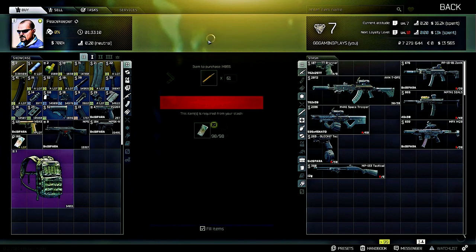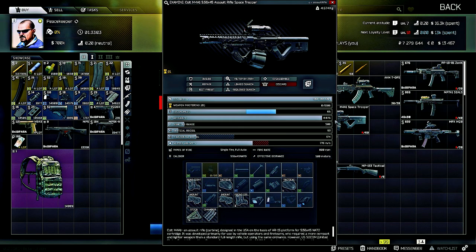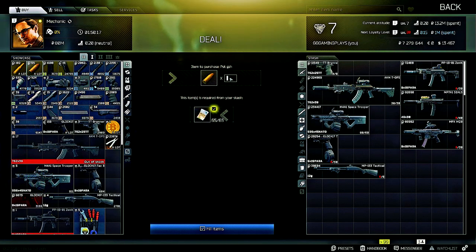Next is the Colt M4A1 which uses 5.56x45 ammo — the M855 — and we can pick those up from Peacekeeper. That's for the Space Trooper rifle. Take the magazine out, load up the ammo, and put one round into the chamber for magazine capacity plus one.